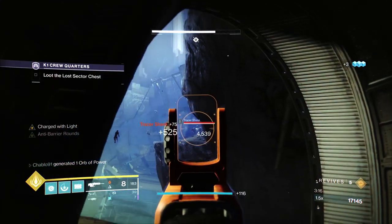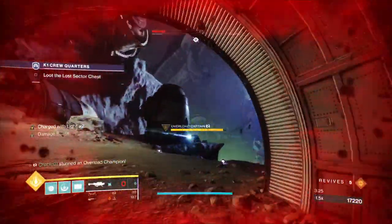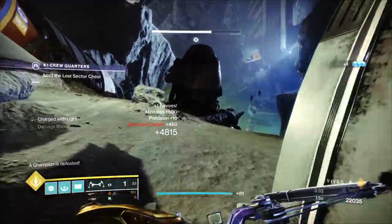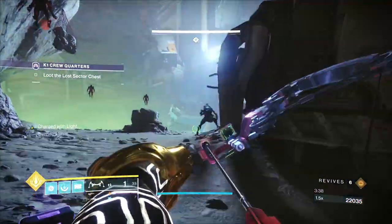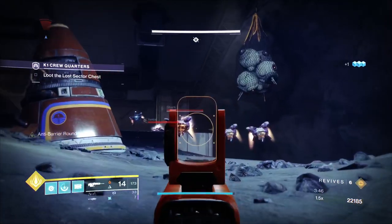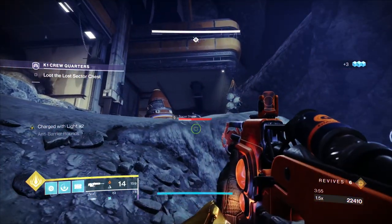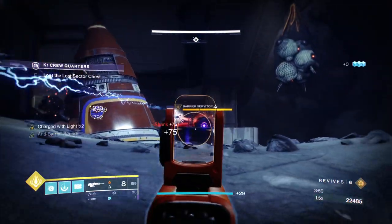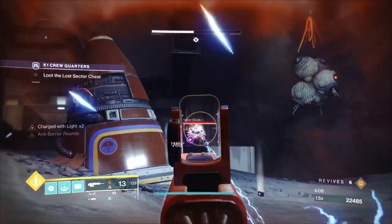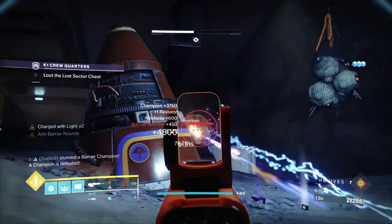Be careful they don't double-snipe you. Take those out, then stun the overload champion with your bow and follow up with a rocket — keep stunning him with the bow. An explosive payload bow helps but isn't required; explosive payload or Frenzy are the best perks on a bow for this, or Vorpal Weapon. In this section, all the solar shields come in — try to take as many as you can before the champion does their tether. Same thing with this anti-barrier: bait out the first shield, dodge any snipers, then get your rocket and it's done.